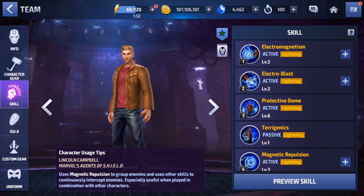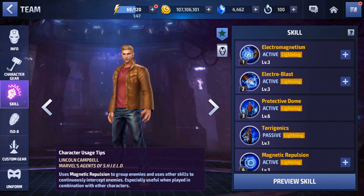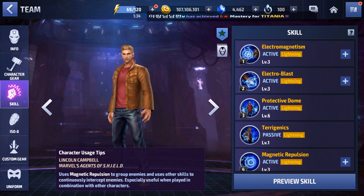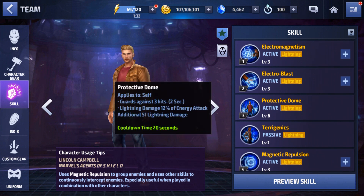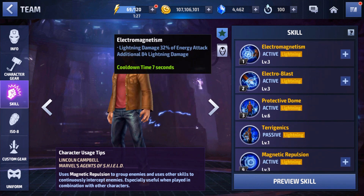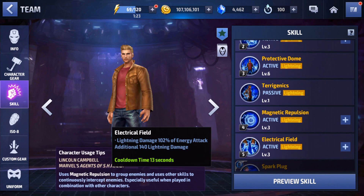Let's take a look at the character before we Tier 2 him. Pretty much out of all his skills, you're only going to really need to level up the third skill, so you can get that guard against hits up to 3 hits, refreshing every 2 seconds. I believe it starts at 1 or 2 hits, but you have to get it all the way to level 6 for the 3 hits. All the other skills do not have any effects that you need to level them up for.